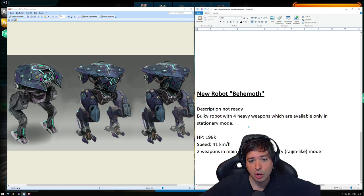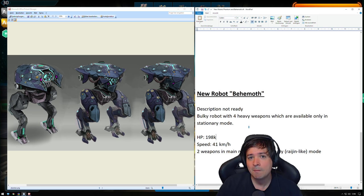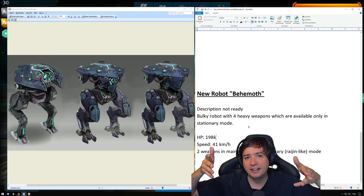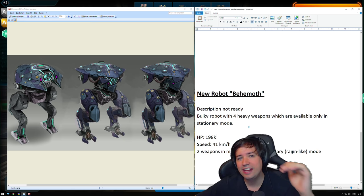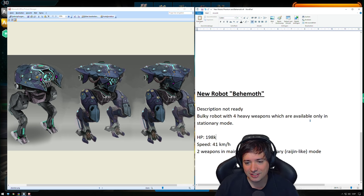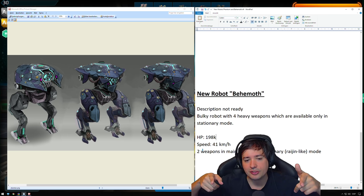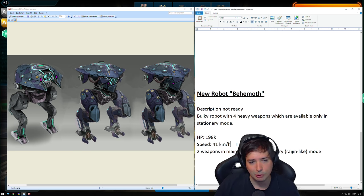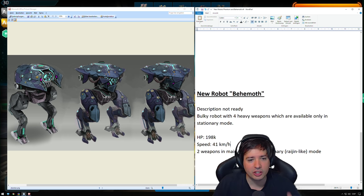That would mean with three damage modules and four heavy weapons — imagine on Yamantau somebody sitting on the map with four Flux weapons, just nailing everyone down who walks across open terrain and dealing massive damage. When it's moving, it will only have two heavy weapons, but in stationary mode — boom — four heavy weapons. Speed also seems quite okay at 41 kph for a heavy bulky machine.